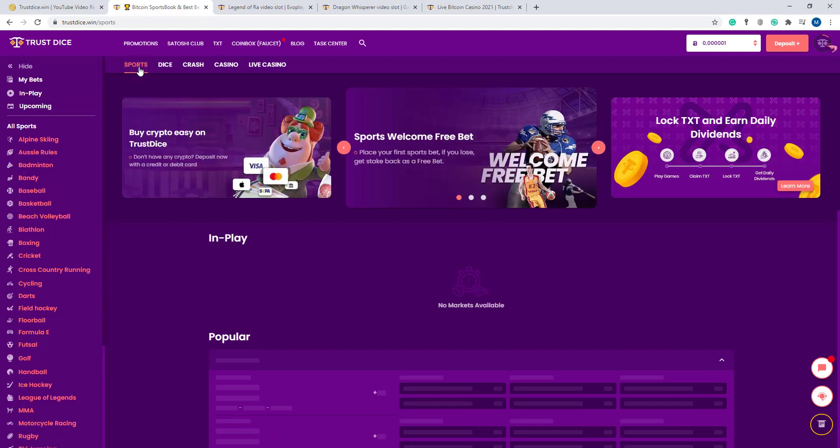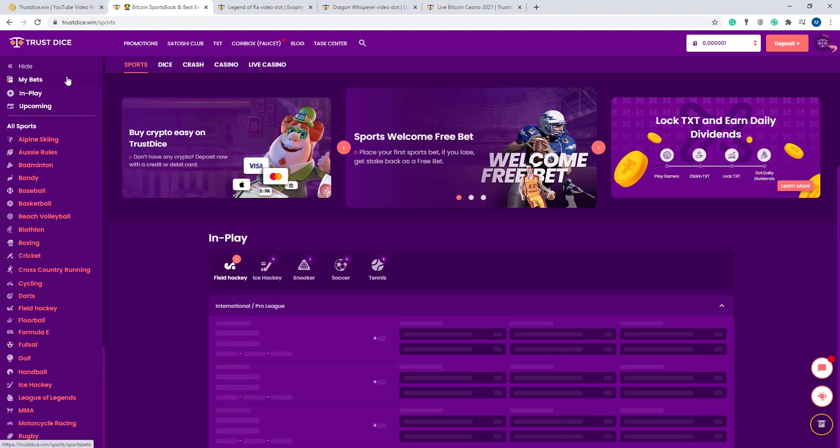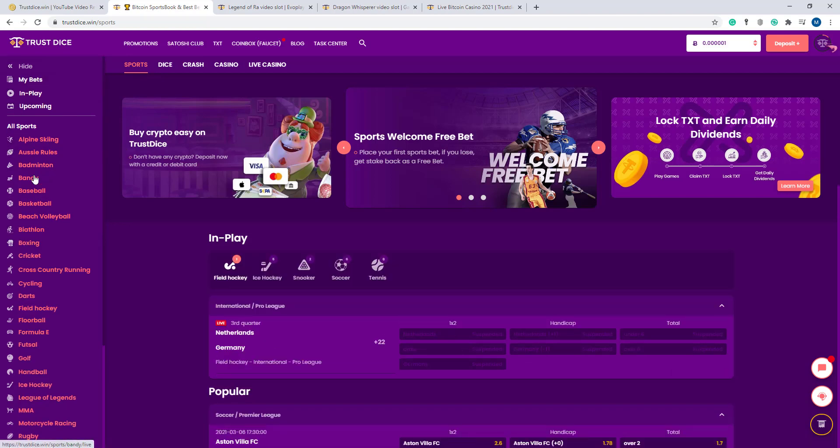Here the sports section — you can see there's a huge option. Here under all sports you can see almost 2,000 plus sports and betting options on this website. You can also buy crypto easily, and there's sports welcome free and lock TXT to earn daily dividends.